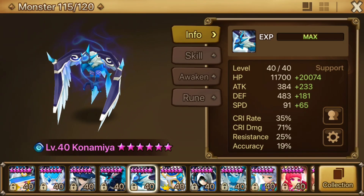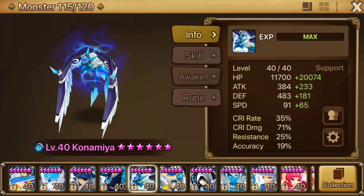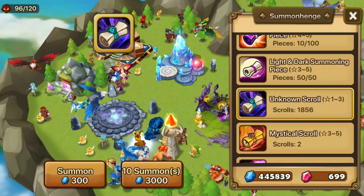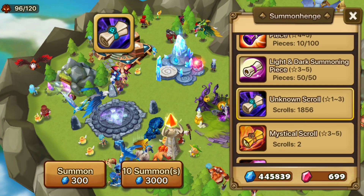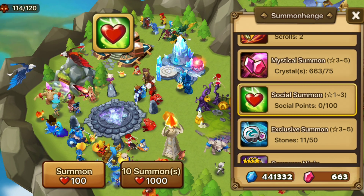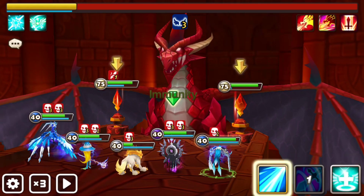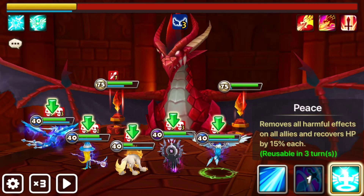Lastly, Konamiya the Water Garuda is the only new monster on the team. Konamiya is here as an additional healer and cleanser to make sure your team stays alive. What's great is that it's a 2-star monster and can be summoned from unknown scrolls as well as social summons. Energy Energy Energy is awesome, Swift Energy is great too — just make sure your team can rely on Konamiya to stay alive.